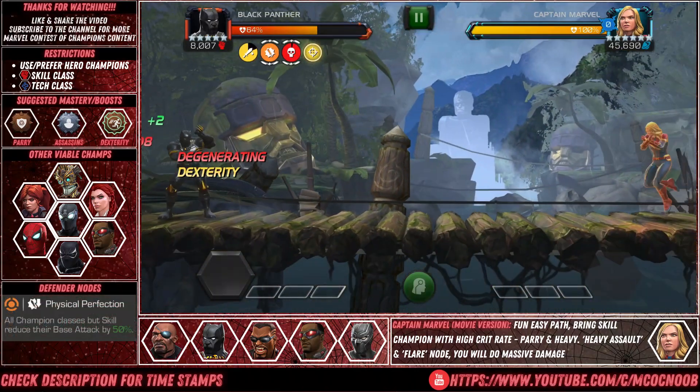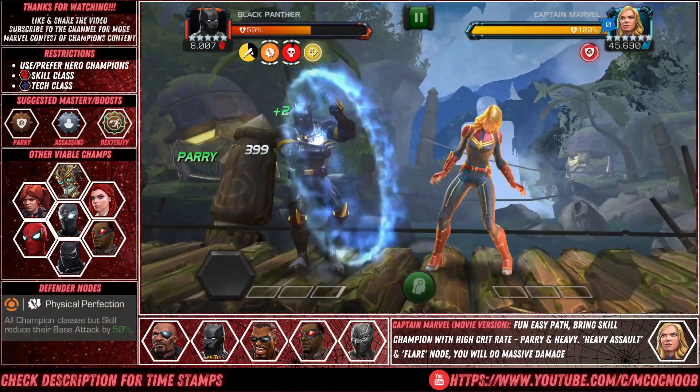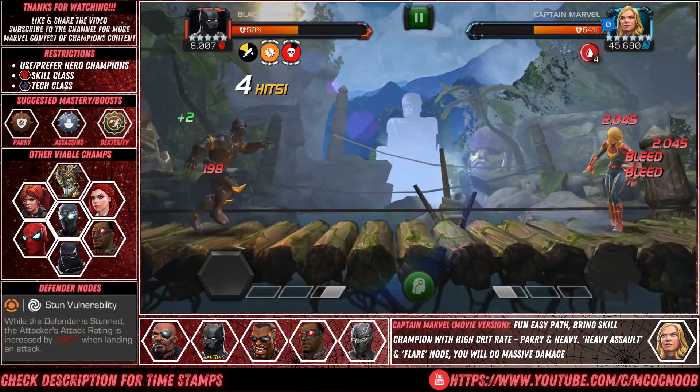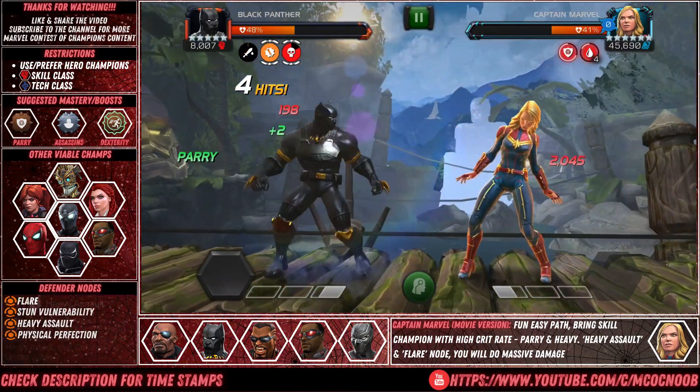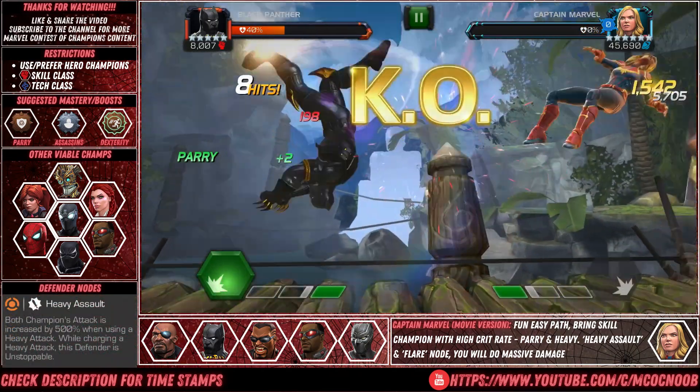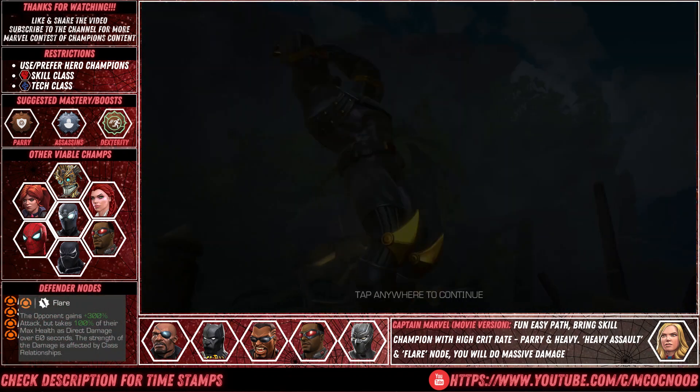Next up is Captain Marvel movie version. Again this is just a fun part — enjoy yourselves. Just parry and heavy your way through. You only need to do it 3 or 4 times and the bleeds and all the damage will take over and kill off the defender very quickly. It's literally the easiest path in all of Variant 7.